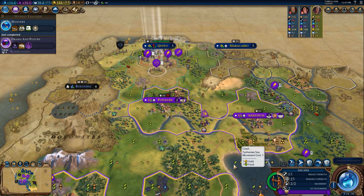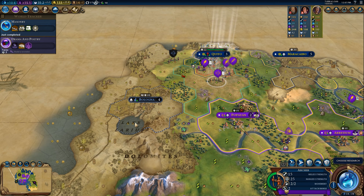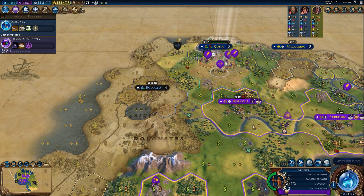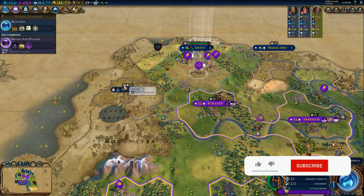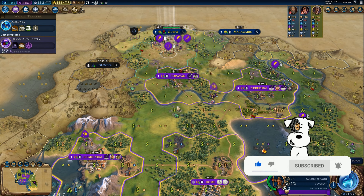Another tip: if in Popeyean I would develop jade, but Bologna acquires and improves a jade tile before me, I would only have one jade. To get a second jade, I would need to become the suzerain of Bologna. When I become the suzerain, Bologna shares the jade with me, giving me two jade total and allowing me to build an industry of jade in Popeyean. If Bologna later stops being my vassal, I would still keep the benefits of the already-built jade industry.